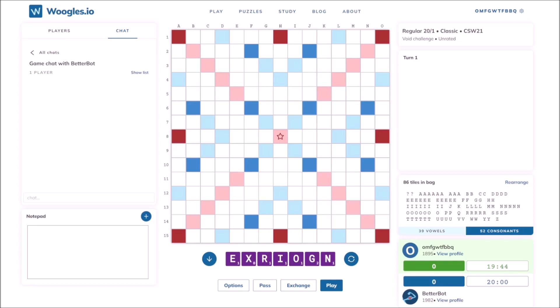As usual, I am allowed to reuse any E's on the board, and I am allowed to use the blanks as E's. I only start with 1 E and I don't have a valid bingo, so I'll just get rid of the X and hope to draw a bingo.